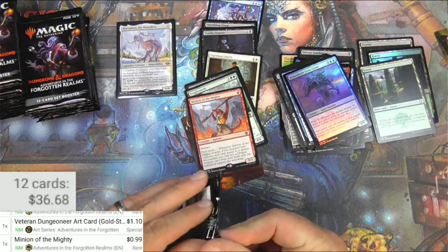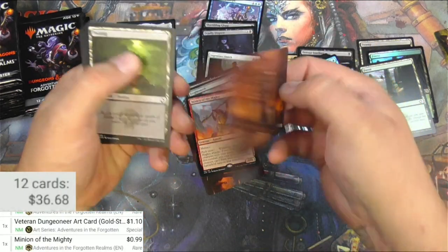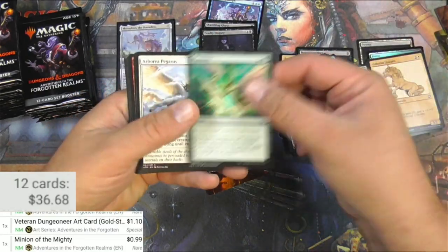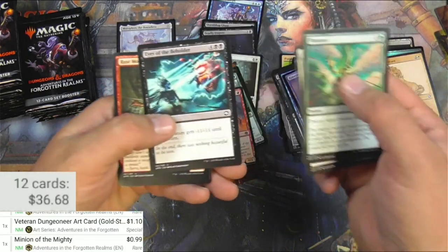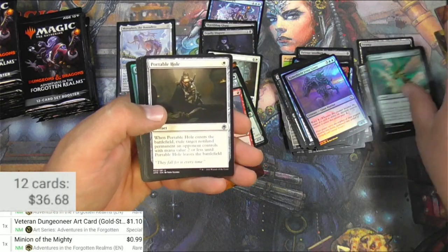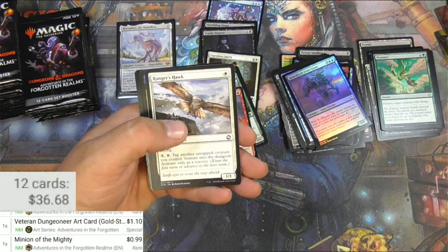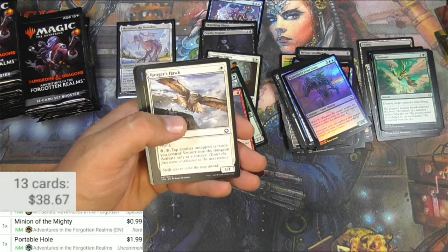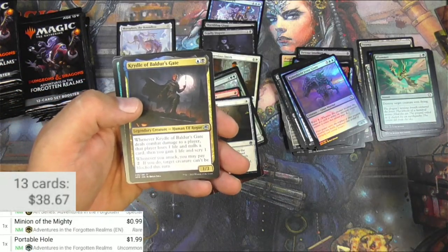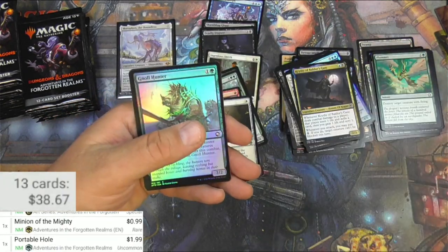I'm really happy with that Maul — I actually really need one. Veteran Dungeoneer, swamp, we got a unicorn — Pegasus. I love the art. Big D&D guy, you guys may or may not know that. I'm actually a dungeon master myself. Portable Hole, if the scanner could read it, is actually pretty decent at $1.99. We got Cridal of Baldur's Gate — just an uncommon — and Drizzt Do'Urden, who's only a buck. Poor Drizzt.